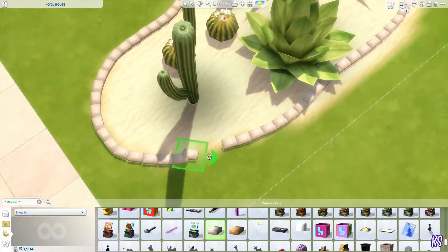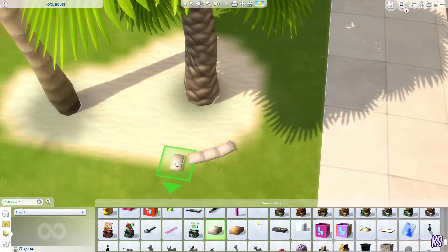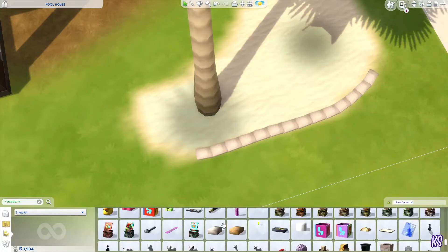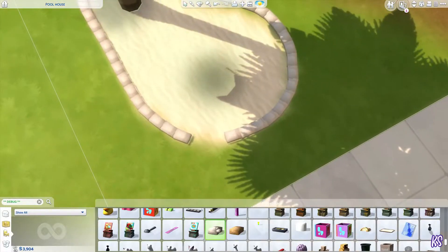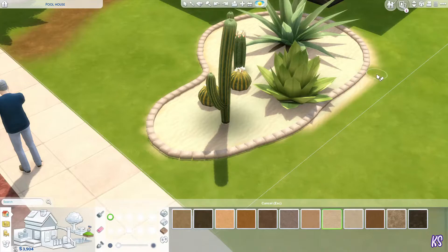The garden area looks really nice. I didn't show the whole process because it took forever - I don't have the organized debug menu mod, so I couldn't copy items and had to place them one by one, rotating each one. It was too repetitive to show and didn't really make sense to include.